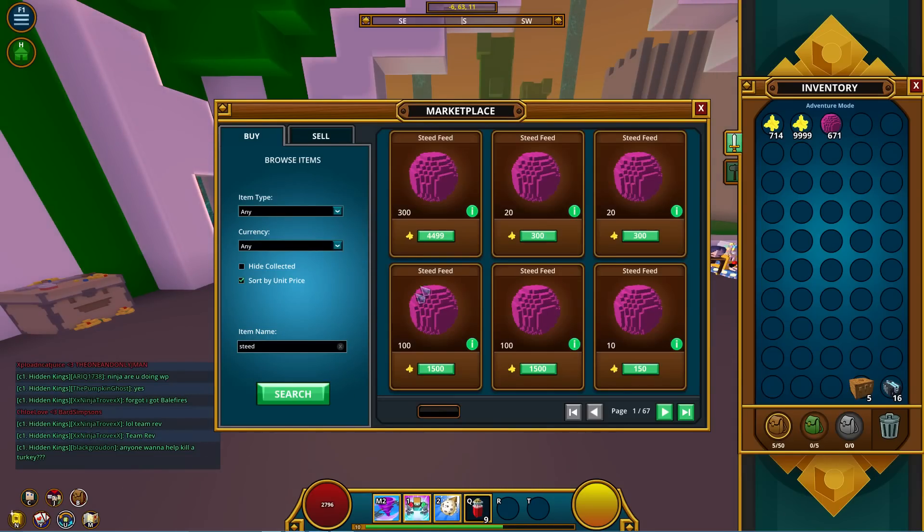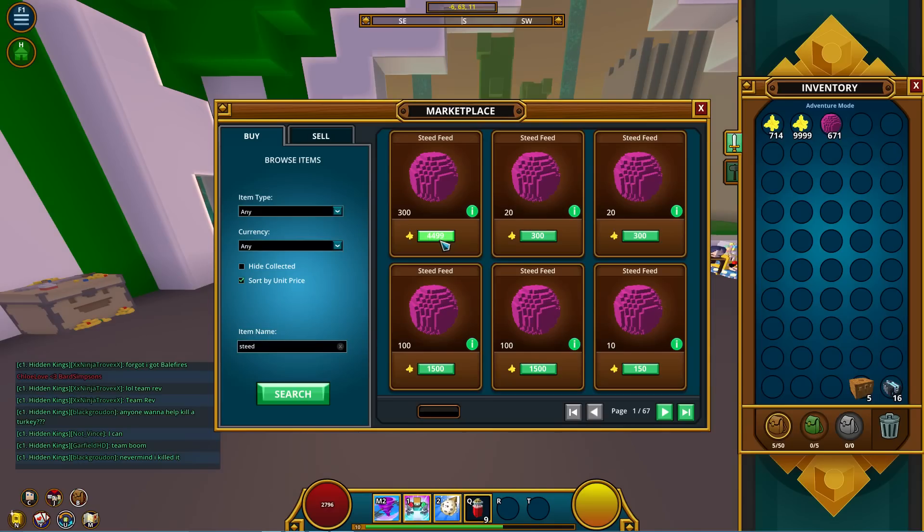Let me calculate this to see if we've hit 1 to 15 yet. Let me open a calculator — 4500 divided by 300 equals 15. So we are at 1 to 15. I barely spent 10k and we're now at 1 to 15 since I bought at 1 to 12 and 1 to 13.